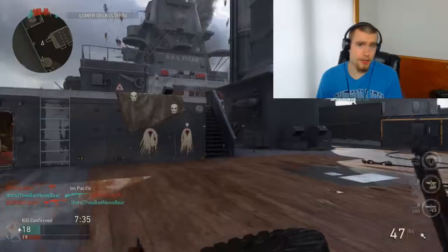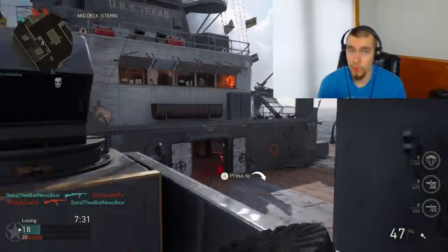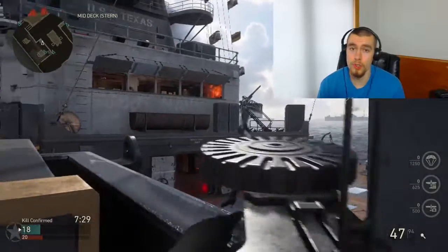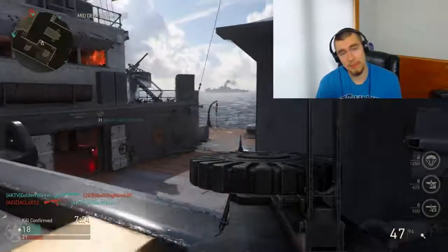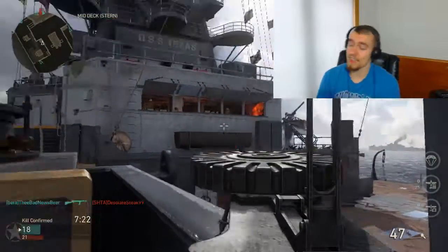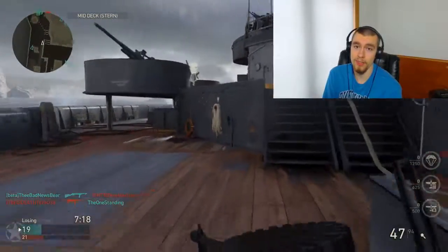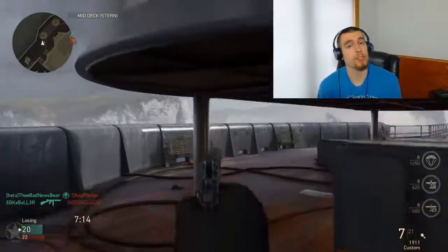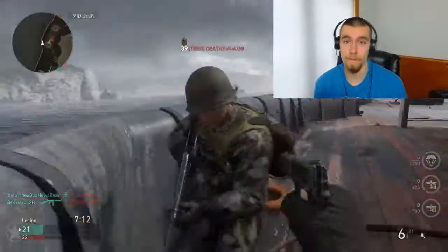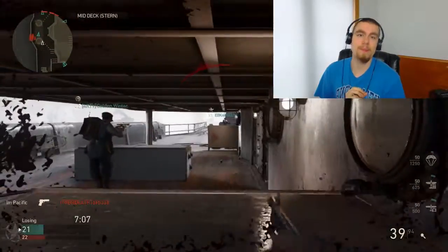A very important thing is that in Battlefield 1 the Lewis gun has bullet velocity and bullet drop, and if you shoot it fast enough not all the bullets will aim where the iron sights are. In Call of Duty it's basically a laser beam. However, in Call of Duty the reload is much slower compared to Battlefield 1, even with Sleight of Hand. If you mount your gun in Call of Duty, you reload a lot faster.